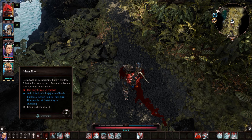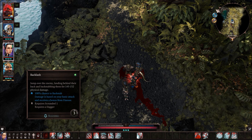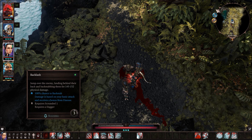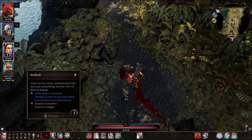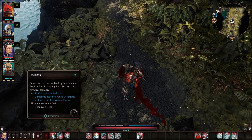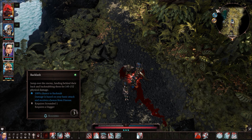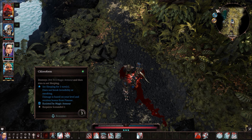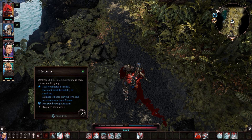The next ability is Backlash. This is a great ability because it always backstabs, and on top of that it allows you to get behind a target — so it's like a teleport with a backstab on it. It does decent damage, only costs one point, and has a three-turn cooldown. It's just a nice ability to have as a rogue because your whole goal is to get behind people and backstab them for extra damage. The third ability is Chloroform — it destroys 284 to 314 magic armor at the current level...